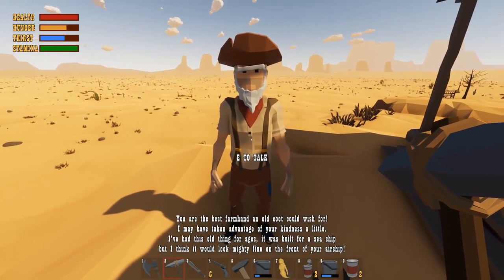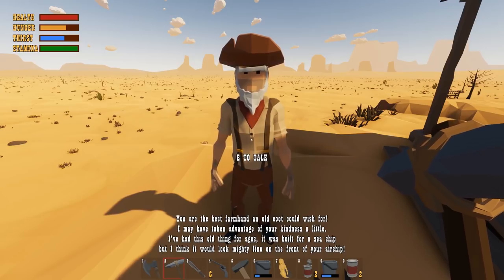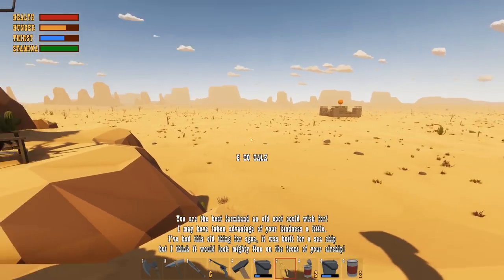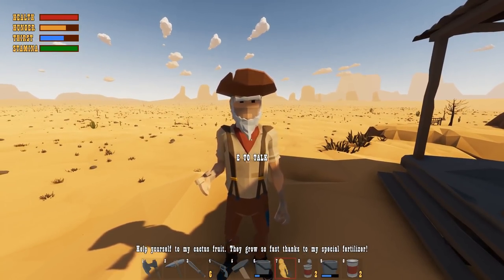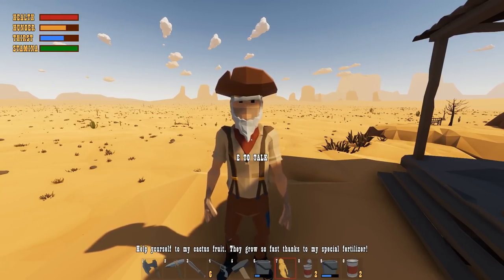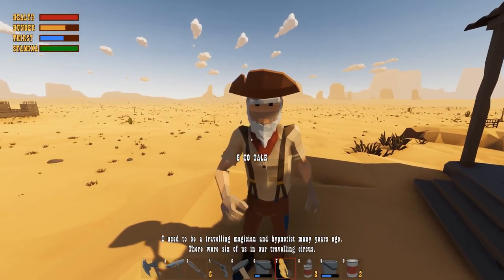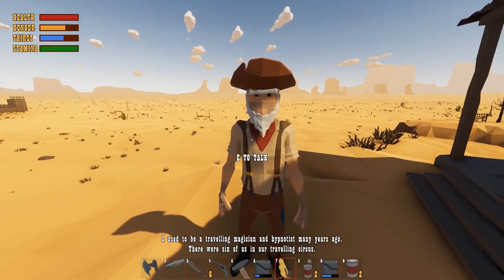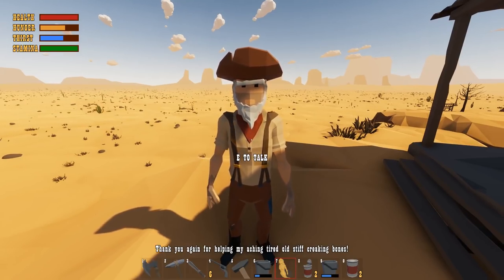I'm pretty sure we just put these things in here — I can't seem to actually equip them. I guess we just press E — there we go. Farming is so coming, I guarantee it now. We can plant, we can water. The reason the mechanics are here is probably for the future when farming is available on our ship. I just dropped a bunch of my water because I sprinted — I love that feature. 'You're the best farmhand this old coot could wish for. I may have taken advantage of your kindness a little. I've had this old thing for ages — it was built for a seaship, but I think it would look mighty fine on the front of your ship. Help yourself to my cactus fruit — they grow so fast thanks to my special fertilizer.' I'm coming back to you when farming's in this game. 'I used to be a traveling magician and a hypnotist many years ago. There were six of us in our traveling circus. Thank you again for helping my aching, tired old stiff cracking bones.' You're welcome.